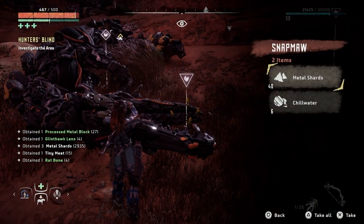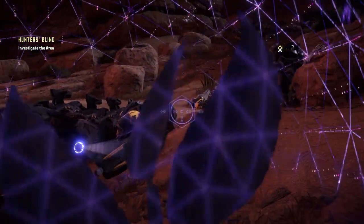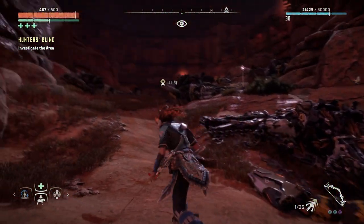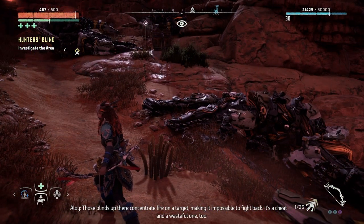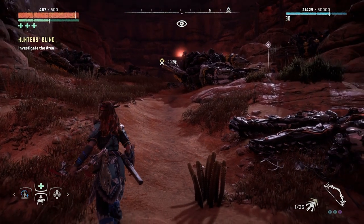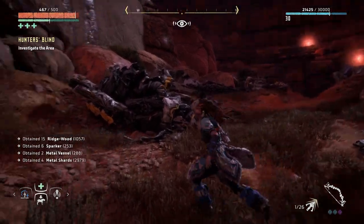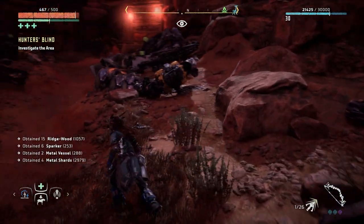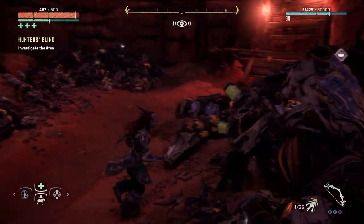There's a Snap Maw carcass here with 40 shards - I'll take that. The game is saying 'investigate the area.' There are more Snap Maw carcasses and blinds up there for concentrating fire on a target - makes it impossible to fight back. It's a cheat and a wasteful one too. So somebody has been hunting Snap Maws. There are a lot of carcasses - this is eerie.